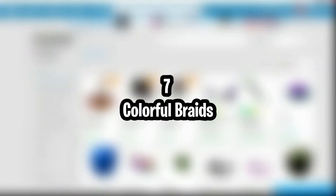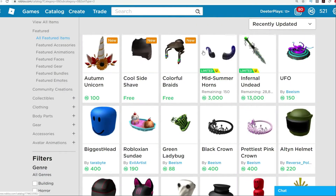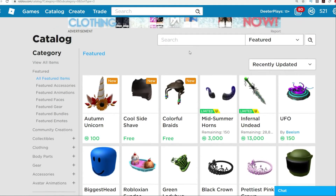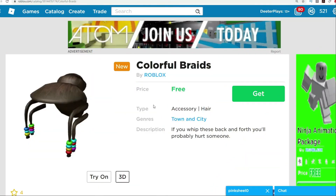Number 7: Colorful Braids. The colorful braids combine two hairstyles into one, with a bun toward the back and braids toward the front. The shaded beads draw attention to your avatar's face, and it's a great way to show off your free face accessory. The dark, earthy brown hair is a natural shade, and the way it blends various browns is consistent and beautiful.